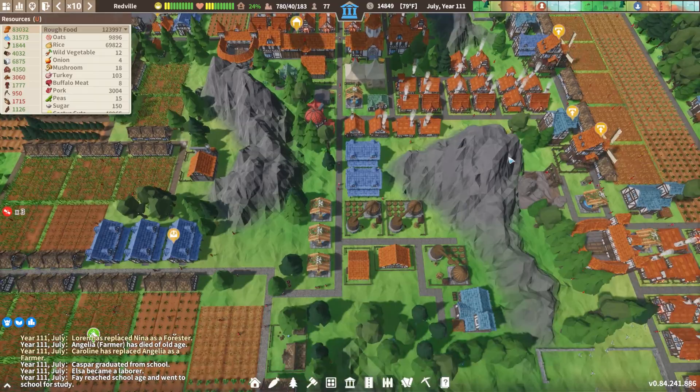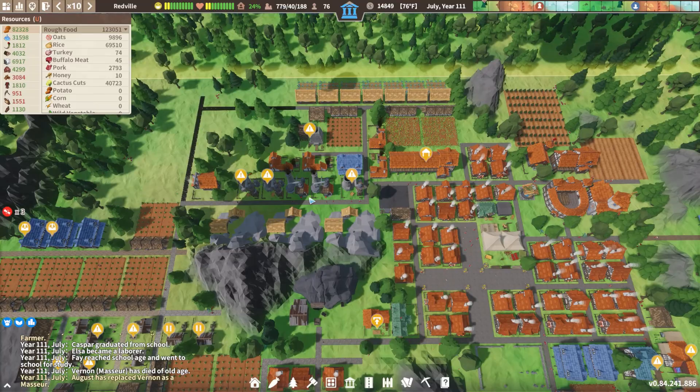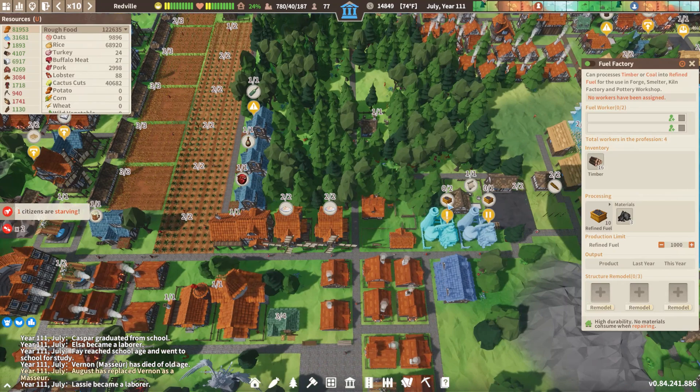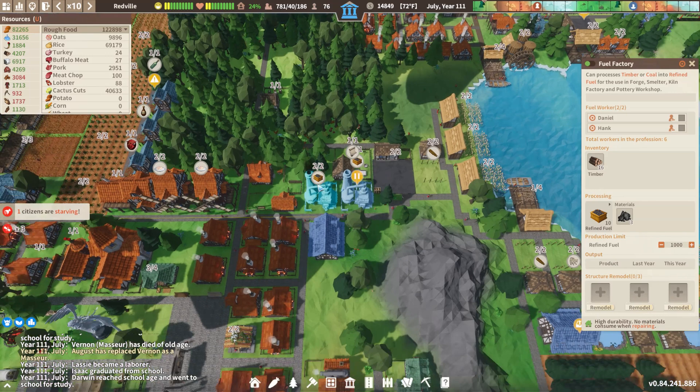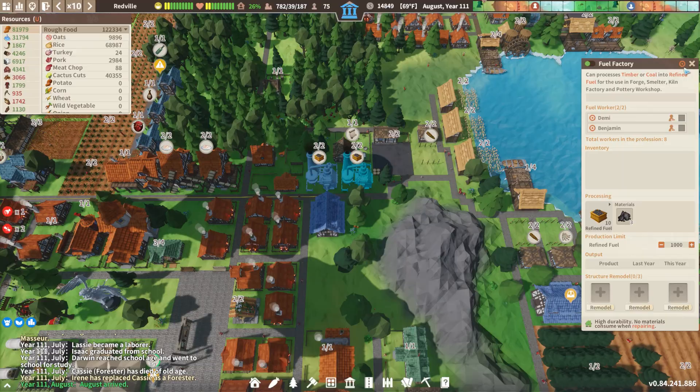We're going to be waiting for silver ore a little bit more since we're just upgrading that mine which is getting hammered on right now. We also need refined fuel and we don't have any extra of that. The fuel factory — we had two down here as well. Let's get these back up and running, double the workers. We'll go timber on one and coal on the other. That'll be good.